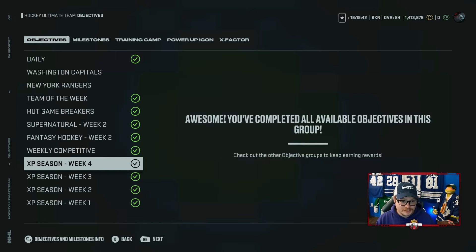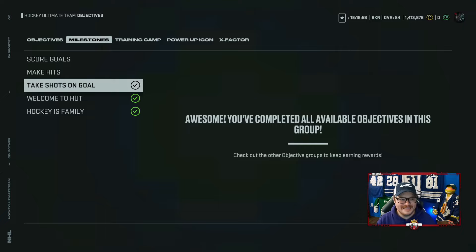Objectives give you coins. The weekly competitive is huge - it gives you 30,000 coins for finishing it, but it also gives you three or four really good packs you can sell, so you get another 40,000 coins out of that. Your weekly competitive is like 100,000 coins if you get a little bit of luck. If you don't, you're getting around 70,000 coins. The weekly competitive is a must-do - I do it every week.